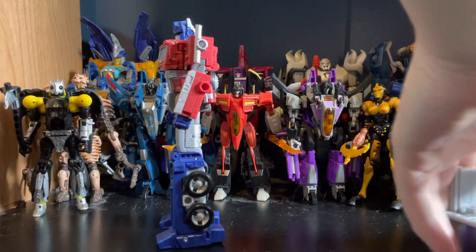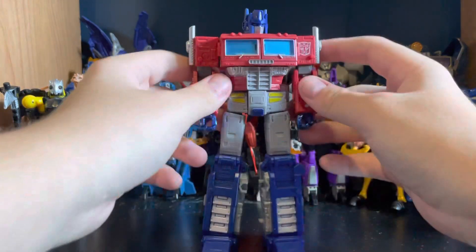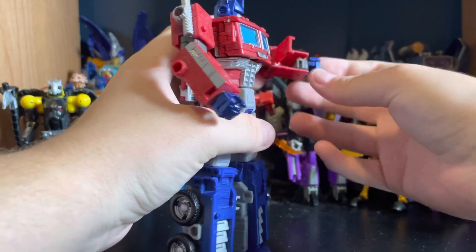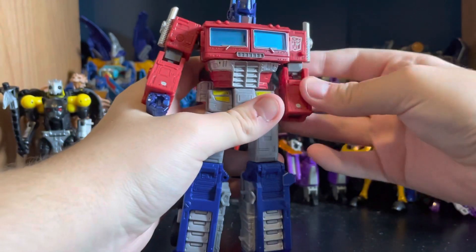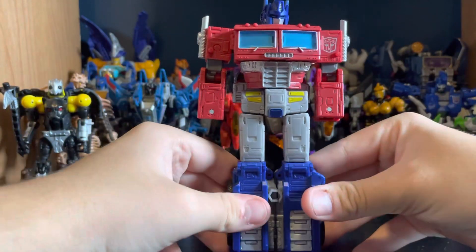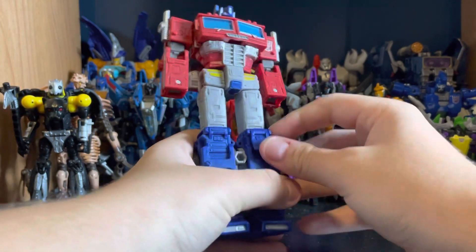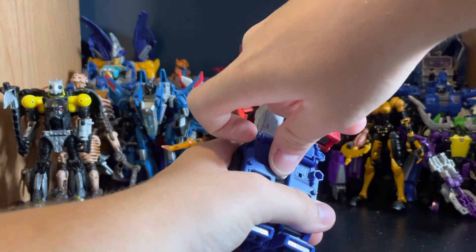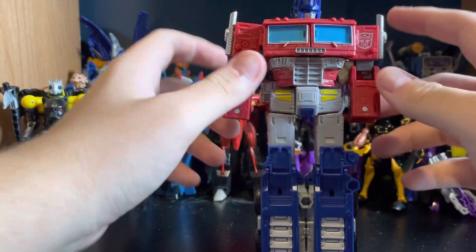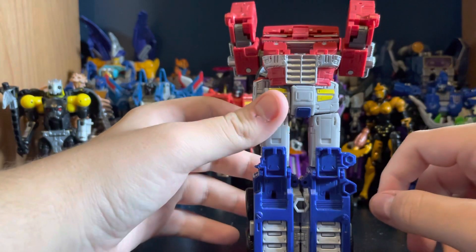Speaking of alt mode, let's transform him. It's really simple. Come to the arms, flip open the panel, and the hand folds in nice and clean. Next, take his legs and peg them together. Come to the knees and flip up the panel — there's a twin panel on that side too. Take the arms, put them up, then rip them upward.